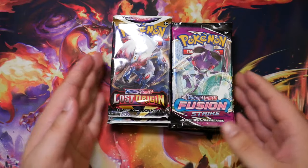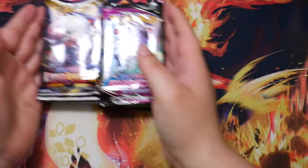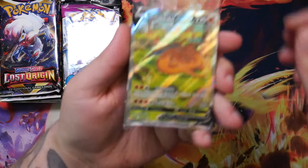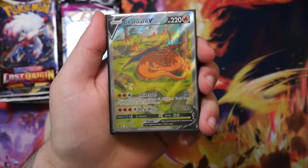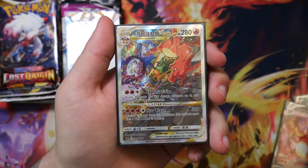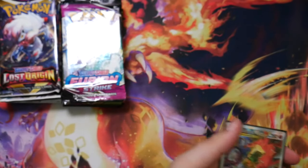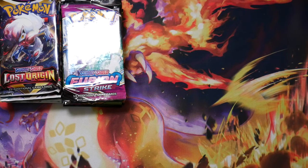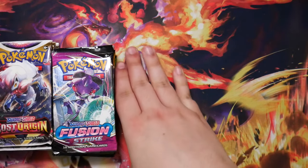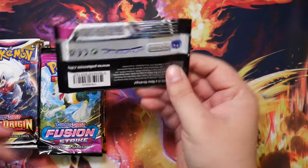Here we go - a bunch of booster packs, it's like almost half a booster box. And here are the promos. I'm not going to unbox these because I already have them from the first box. This is what you would get: the Charizard V, the Charizard V-MAX, and of course the Charizard V-Star. These are really awesome promos, one of the best things about this box. The best thing overall is of course that it is available for MSRP.